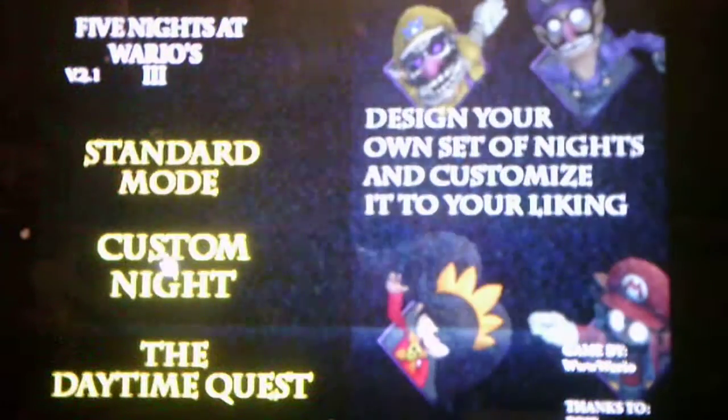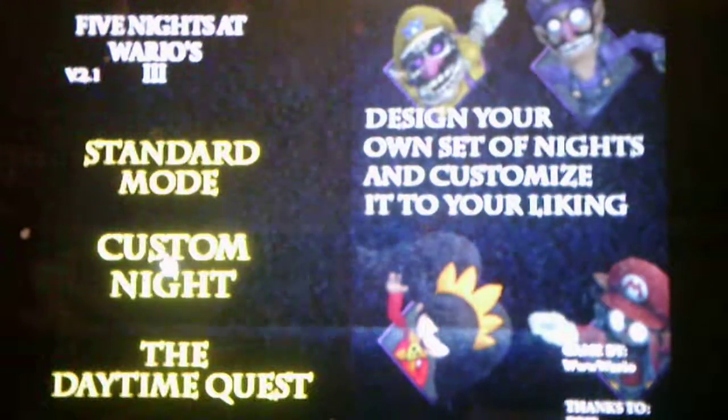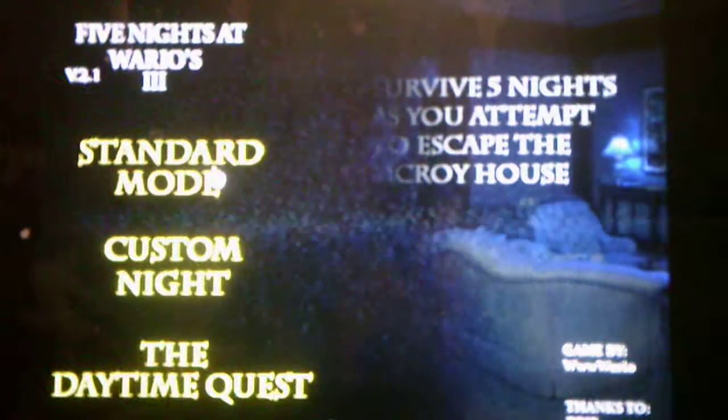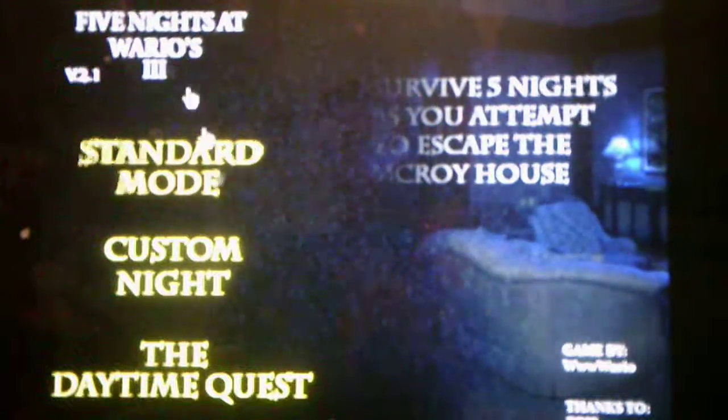For the Custom Night, we get to design our own set of nights and customize it to your liking. And for Standard Mode, survive five nights as you attempt to escape the McCroy house. For those who don't know, we're in Richard McCroy's Child at Home.